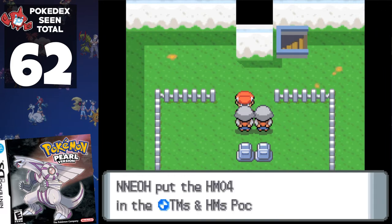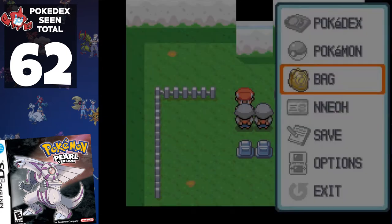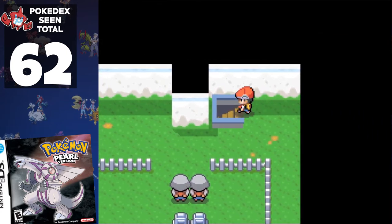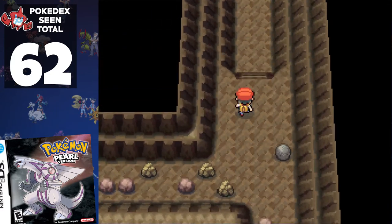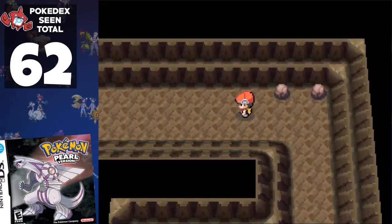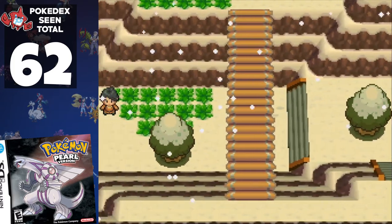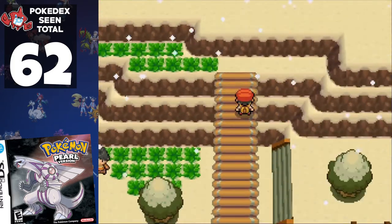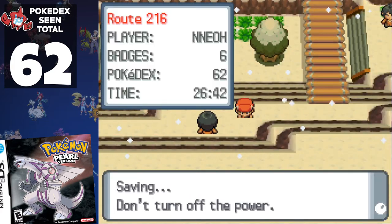With HM Strength in hand, we use an escape rope — but Rowan won't let us leave! So we have to do that entire run again, this time in reverse. We head through the east entrance to Mount Coronet armed with Strength. With repels on, we hit Route 216 with no wild encounters. Here we're unable to take the straight path or we'd need to battle Ace Trainer Blake, so instead we take the long way around using the high path and the bridge, which allows us to avoid the trainer.